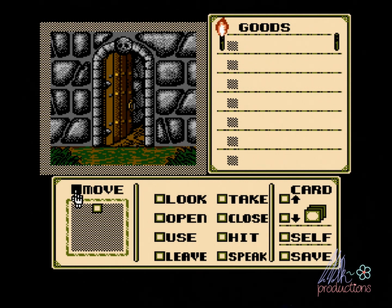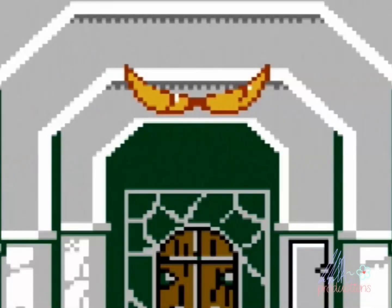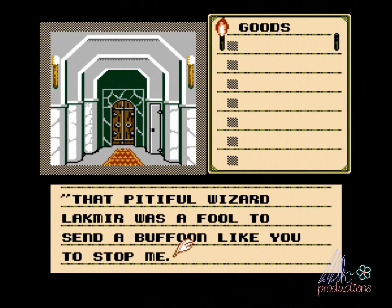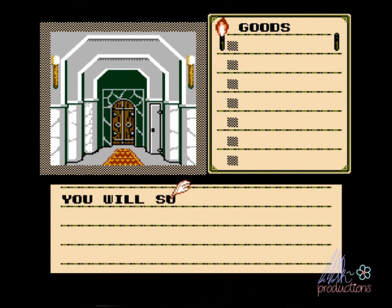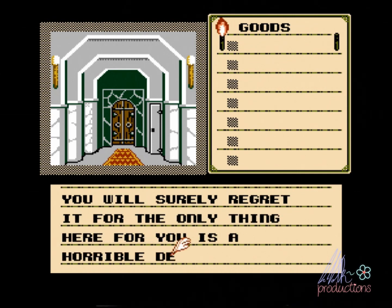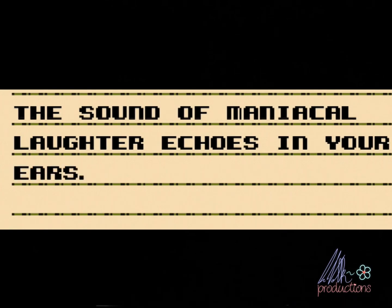We can move ourselves by clicking on the door or clicking this menu right here, and it will lead into a room. Whoa, look at those eyes. That pitiful wizard Lakmia was a fool to send a fool like you to stop me. You will surely regret it, for the only thing here for you is a horrible death. The sound of maniacal laughter echoes in your ears.